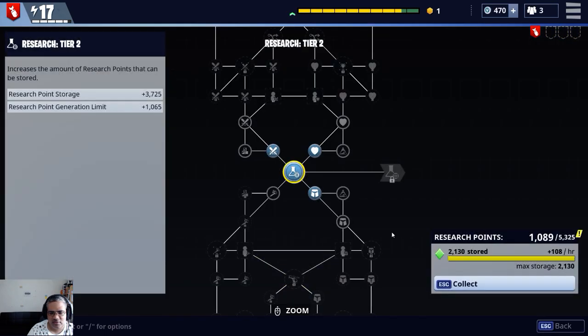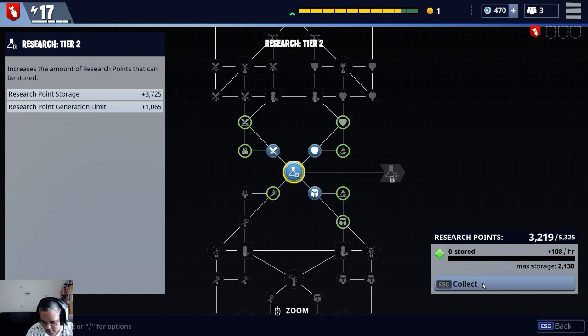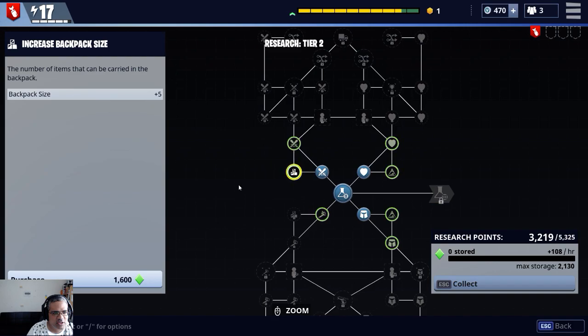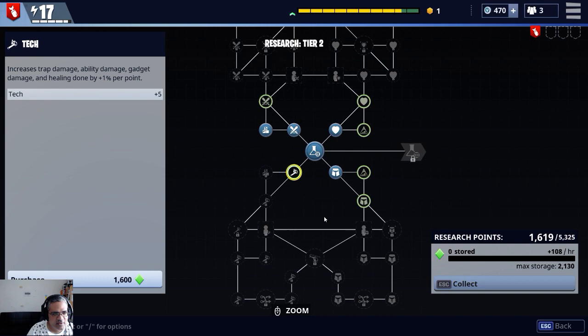Skills. Research. Collect. Looking at storm shield storage size and backpack size — I'm going to research that. Oh, we just got enough. Nice, research is done.